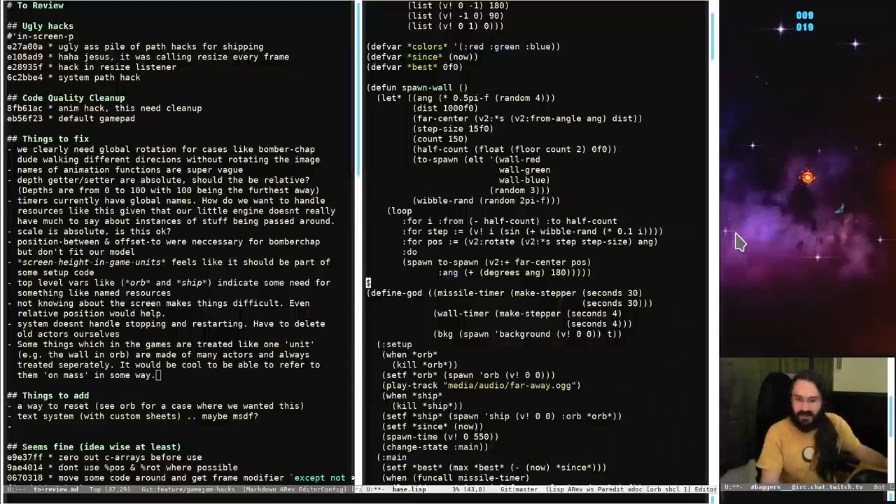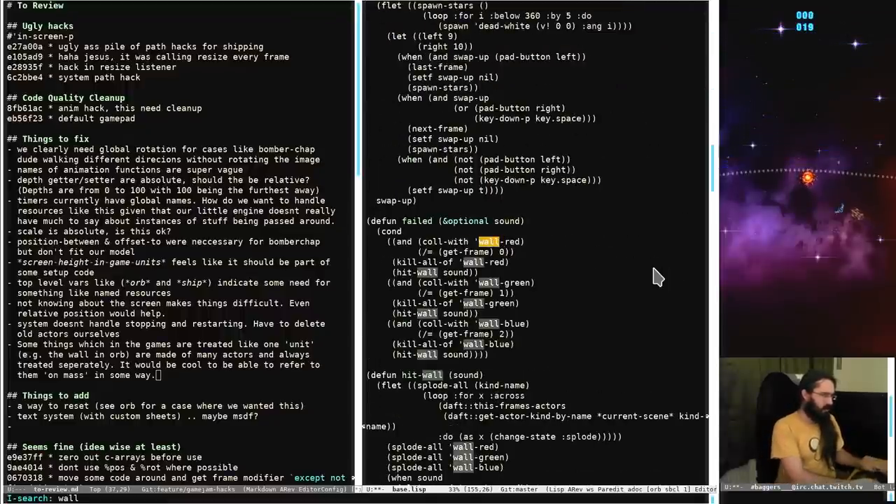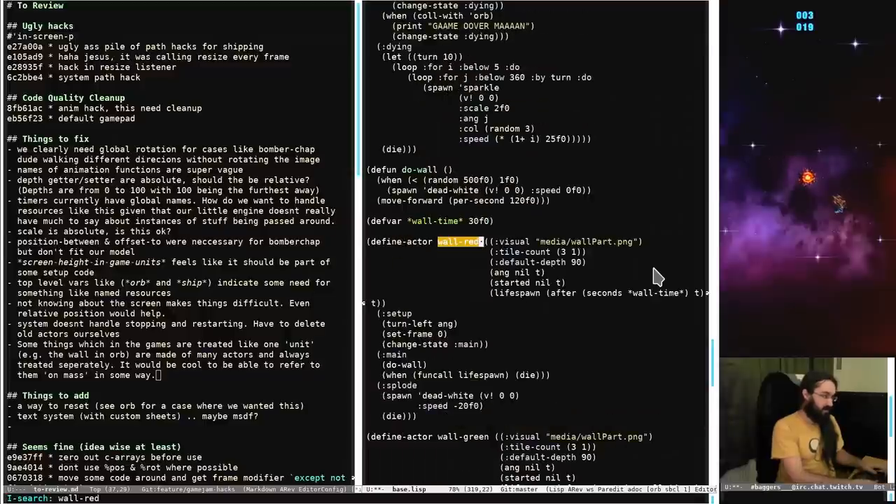From chat: maybe a group ID could work and you could treat those with the same ID as one unit. Totally - yeah something like that. We definitely want each of these things to be its own little actor. Wall-red for example - ostensibly it should be a very simple actor but then there are complications because it has to work in synchrony with all the other things.